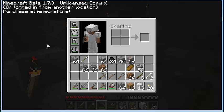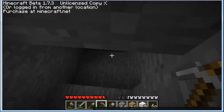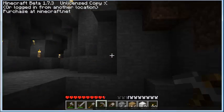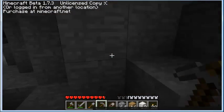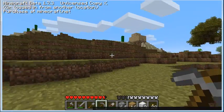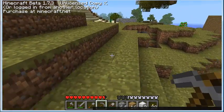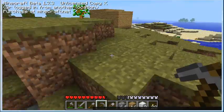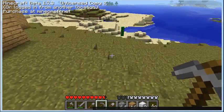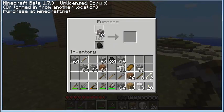Hey guys, I'm back. I died because of my sister — lost about everything. Anyways, I made three blocks of obsidian and I just found out you need a diamond pickaxe for it. So I've been mining the whole time looking for diamond and I can't seem to find it. I made some iron right here — 11 iron ingots.